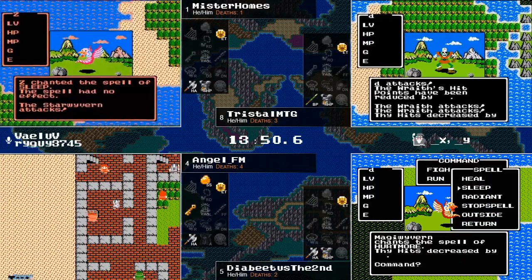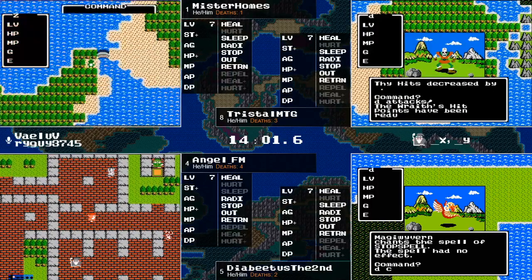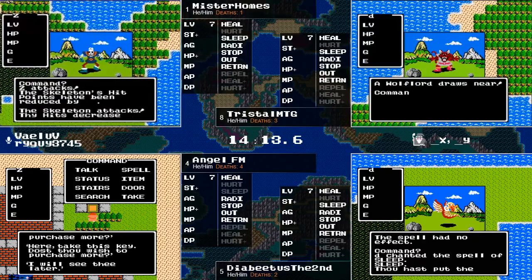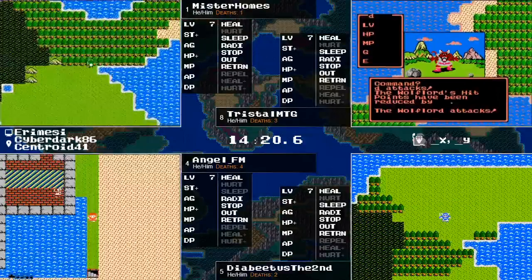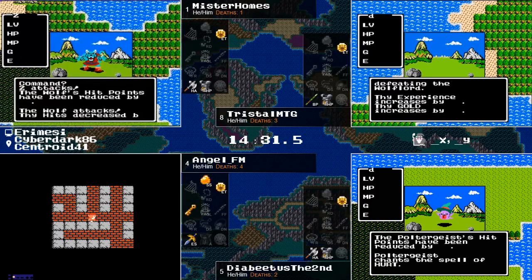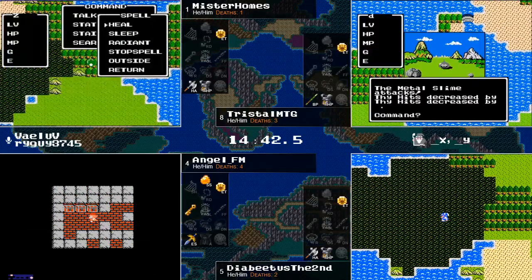Diabetes is going very aggressive trying to get that Magiwyvern. Angel gets a big find in the treasury — Erdrick's Sword! That's going to be a big boon for Angel FM, going from hand axe to Erdrick's Sword. Rimuldar is a huge find: not just your Stones of Sunlight from Rimuldar, but also your Sword out of the treasury — really big for Angel. We're guessing our runners already have high strength, and the Sword gives plus-40 attack power. Diabetes picks up the Magiwyvern for experience — good on him keeping in the grind. Remarkably, all runners are still at the same level — everybody at level seven right now.